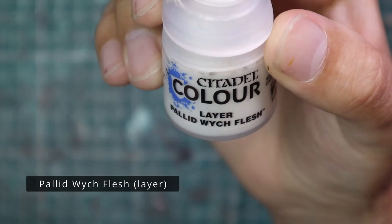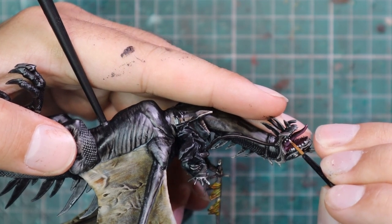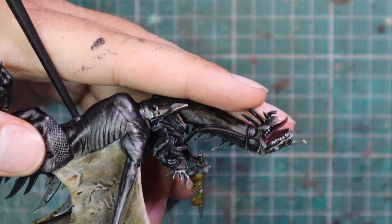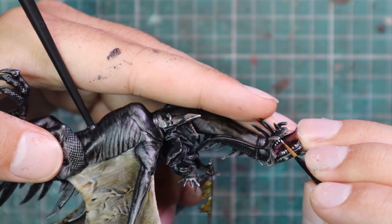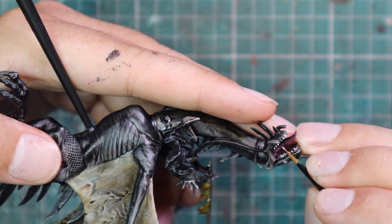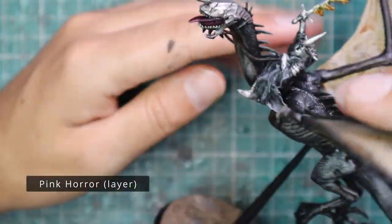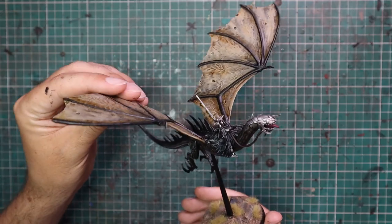A bit of Pallid Wych Flesh was used for his teeth. When you're zoomed in you can see the layers that went into the wing, and it doesn't look fantastic up close, but when you put it on a tabletop as one whole piece it really looks nice. I did a couple of other touch-ups — picked out a different pink for the tongue — and then based the miniature and pretty much called it there.